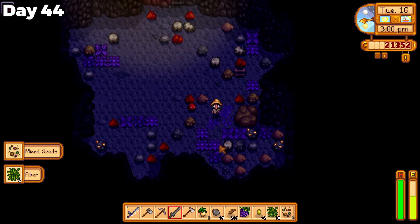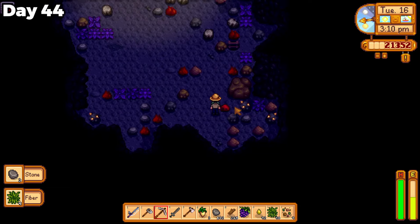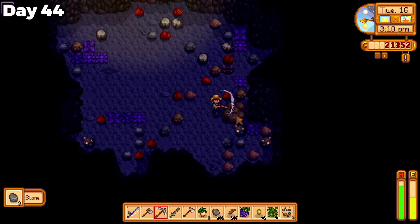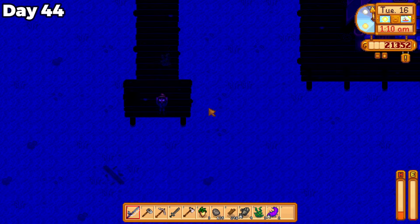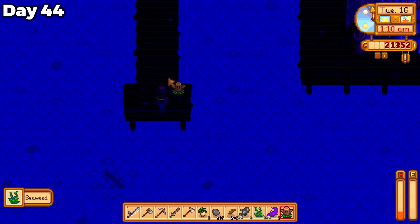I went to the mines on day 44 to collect some more stone, and while I was at it, I made sure to cut down all of the fiber, since I haven't given up on finding that stupid grass hat yet. I brought a farm warp totem to the ocean to fish there as long as possible and still make it home.